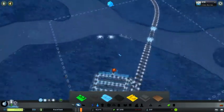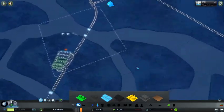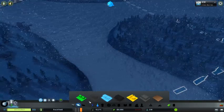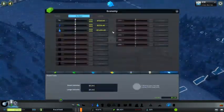We need a plant somewhere, which I don't really — this will be our island where we build all that stuff on. I can't afford anything, and I can't take loans from the bank yet.